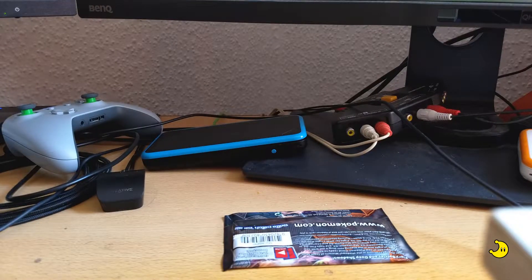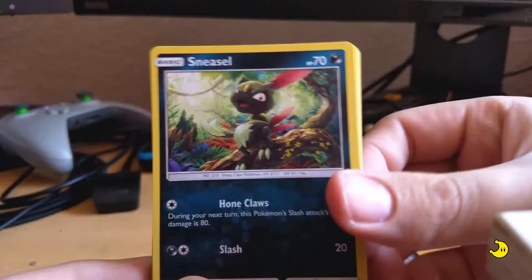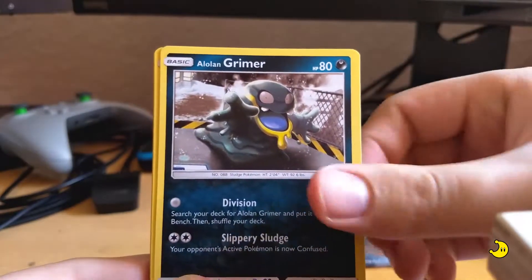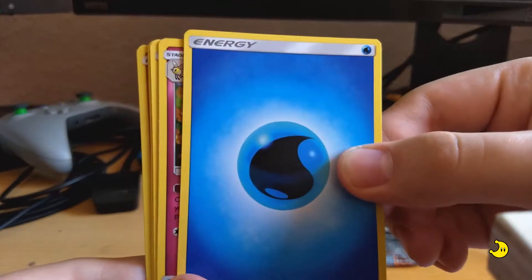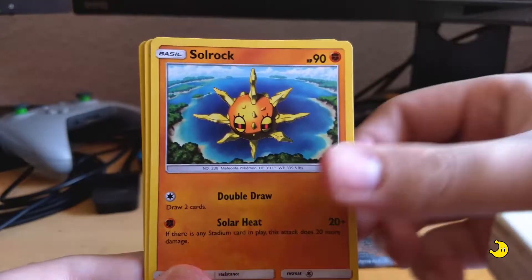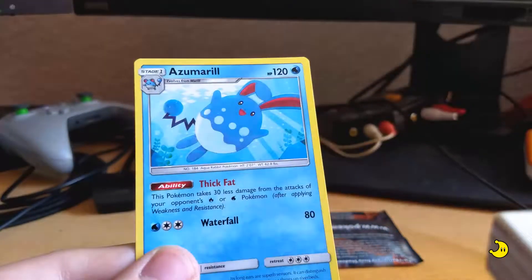Come on, Ultra Rare — you are leaving me behind. Pack 7, four in front of two: Charmander, fierce-looking Sneasel again, another Alolan Grimer, Ralts, Alolan Vulpix, Water Energy, Bunnelby, Solrock, Escape Rope, another Solrock as the reverse holo, and a rare Azumarill. No Ultra Rare though.